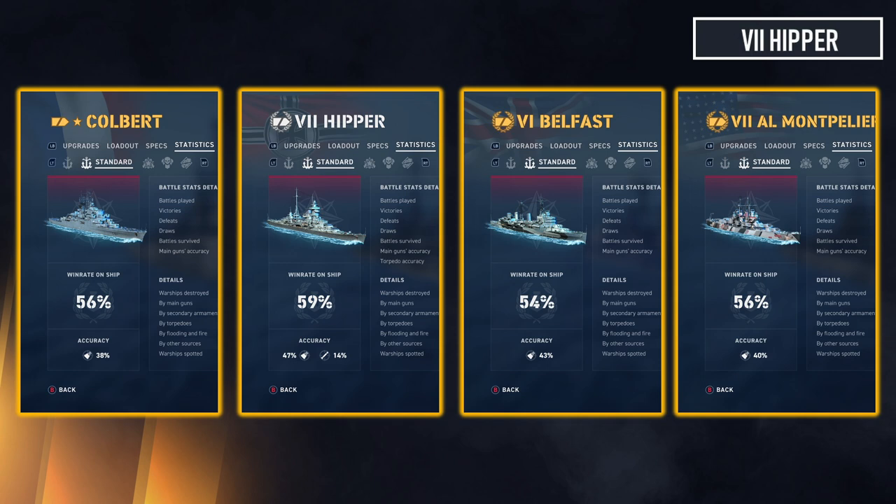Compare Belfast to Belfast 43 which has torpedoes — the win rate goes up by about eight percent, at 62 percent, and 43 is even a tier higher than the original Belfast. Torpedoes make a huge difference. Next is Montpellier, which is pretty much a Cleveland, and that's a really bad agile cruiser.